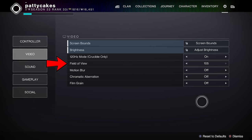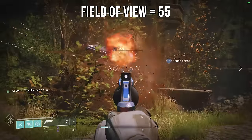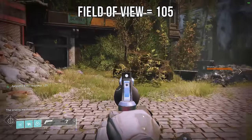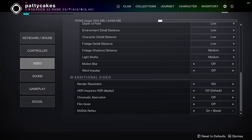Field of view is more of a preference thing, with arguments for setting it either higher or lower. For me, I like to set it as high as possible so I can have the widest peripheral vision. If you're on PC, you have a few extra options to tweak. If you have an Nvidia graphics card, you can turn on Reflex Low Latency mode to either on or on plus boost. I personally go for the version with boost, but try out both settings and see what works best for you on your particular PC.